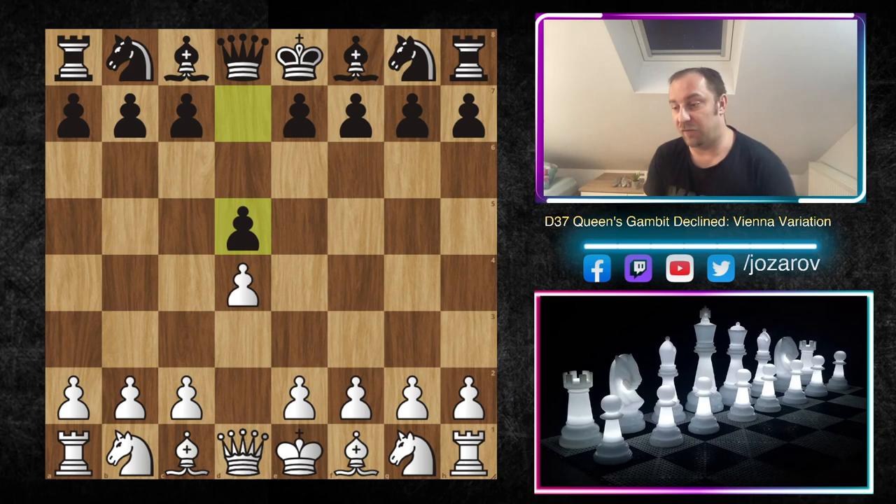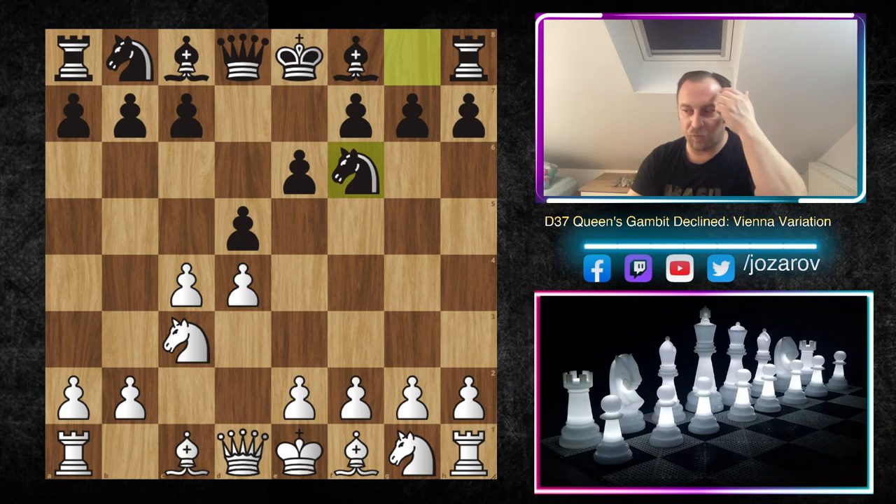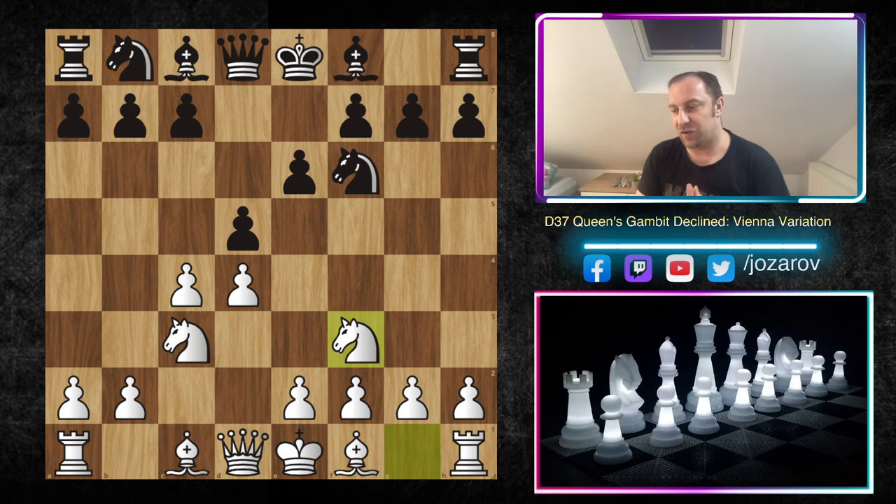I'll also show the most common aggressive methods to play this opening. If you don't have a good opening against d4, the Vienna Variation is perfectly fine. So let's check out what the Vienna Variation of the Queen's Gambit Declined is, and see the most beautiful and dirtiest traps of this very sharp opening. After d4 d5 c4, the Queen's Gambit; after e6 we have the Queen's Gambit Declined; and after Nc3 Nf6 we have the three knights variation.